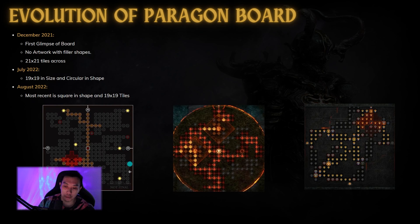Then in July 2022 they did a circular mock-up that actually looks pretty good — it's 19 by 19, so slightly smaller. The most recent one shown in August 2022 is square in shape and also 19 by 19. I do think the circular one looks a little better; it's easier to see where it starts. With the square one, I can't really tell where the start of the board is.